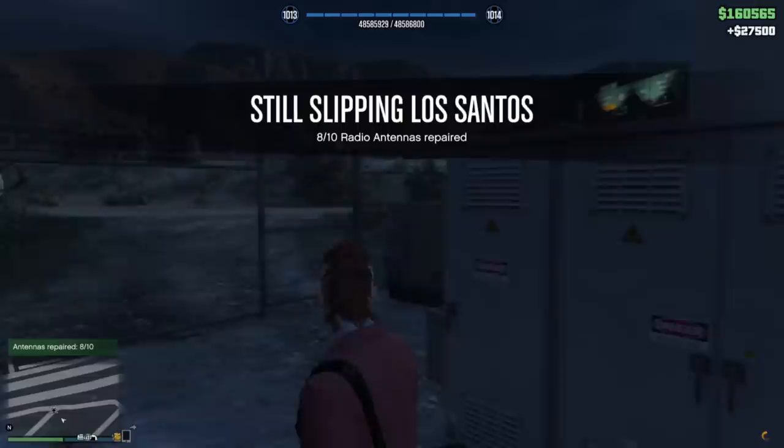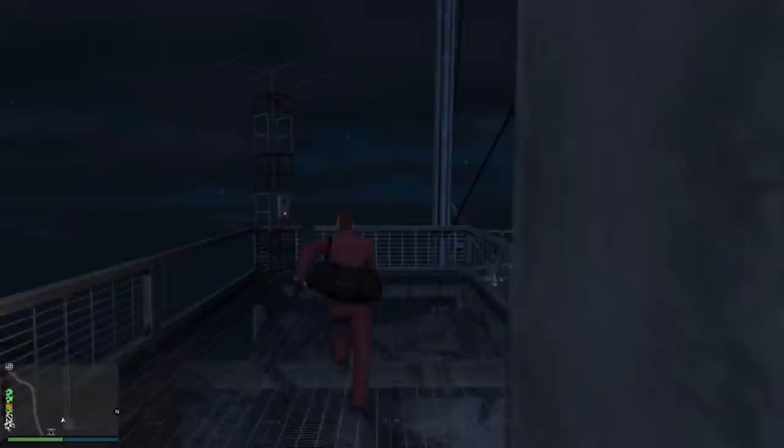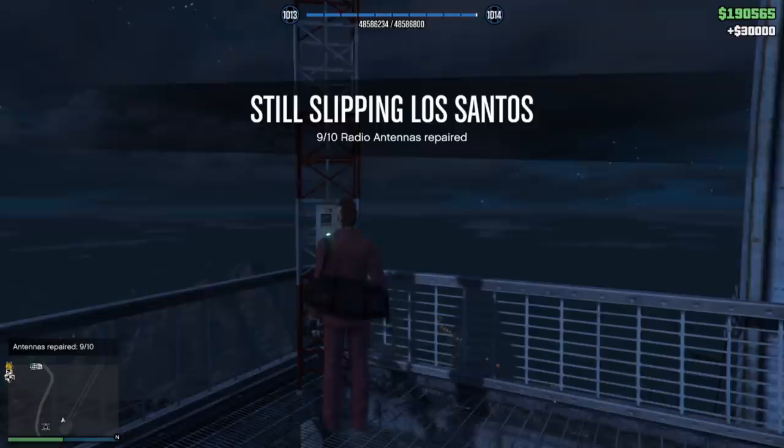Location number nine is all the way up on top of Mount Chiliad, on the cable car building. Just park the chopper or whatever vehicle you use on the side, walk over there, and repair it.